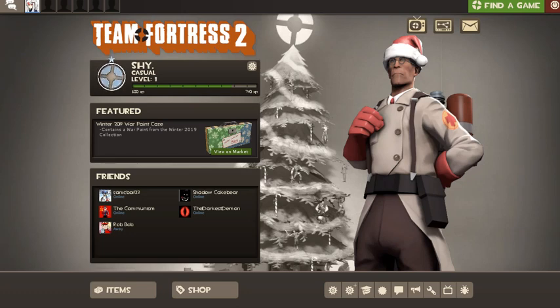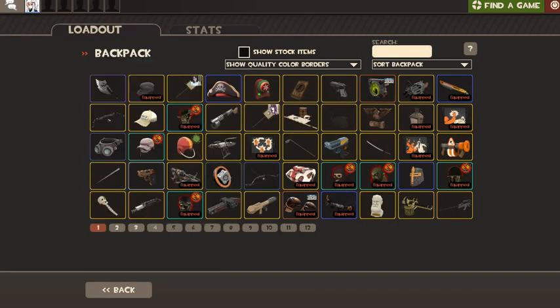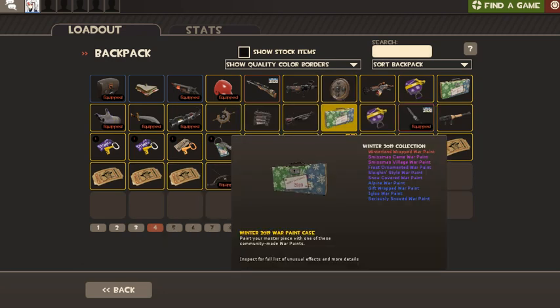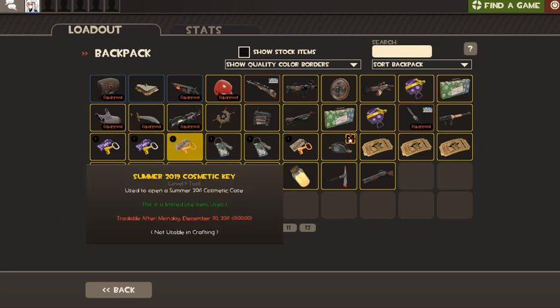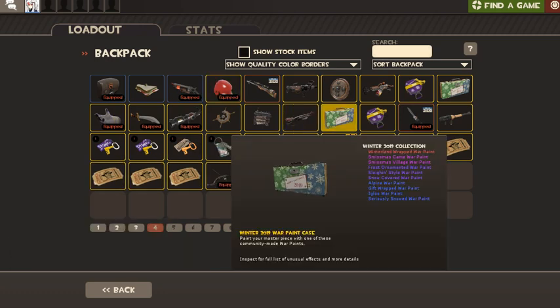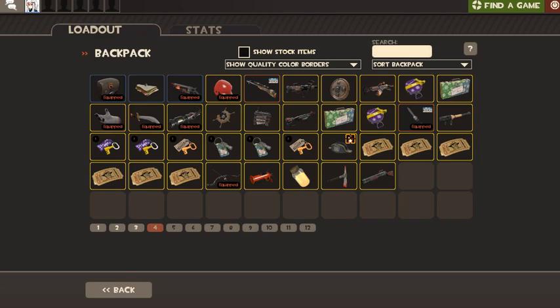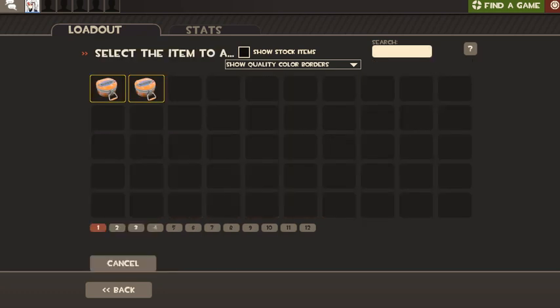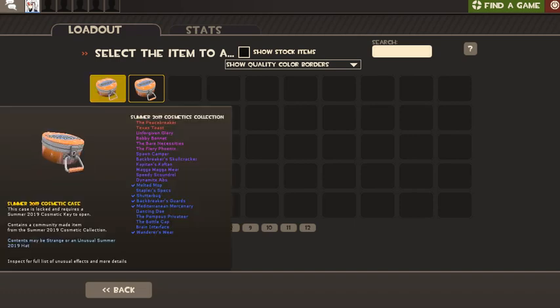Hey guys, it's me again back with another video. Today we're gonna be doing another Team Fortress 2 unboxing of all my crates. I got up today and had enough keys to unbox everything in my backpack — the summer 2019 ones left over, and I even have some war paint cases too, plus all this new stuff from the Christmas update we didn't think we were getting. I should have unboxed the summer ones a long time ago but I didn't have enough money to get keys. Let's get started.